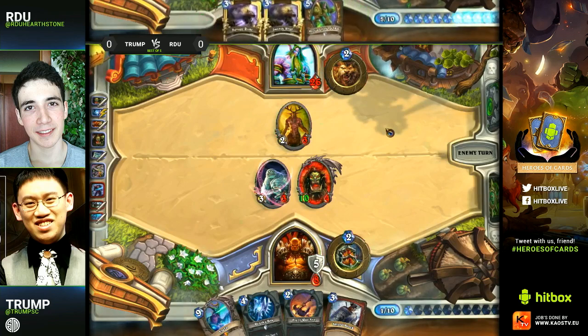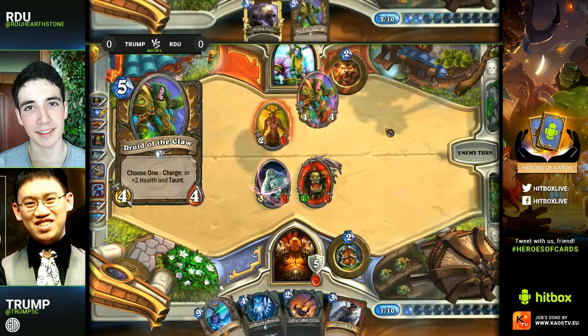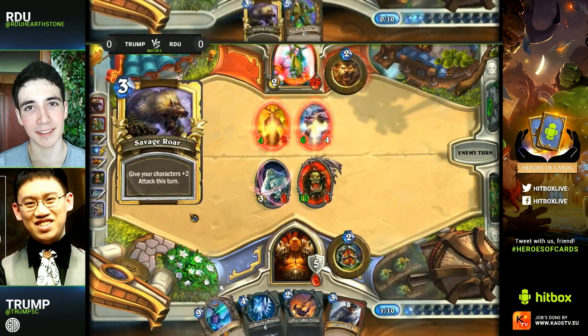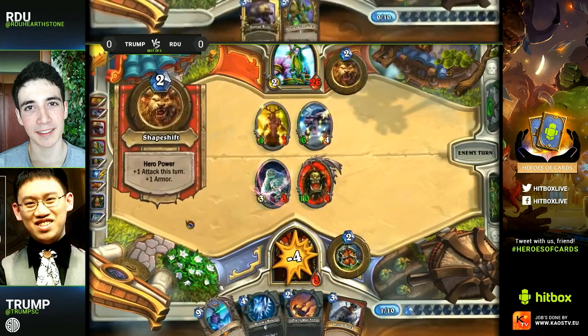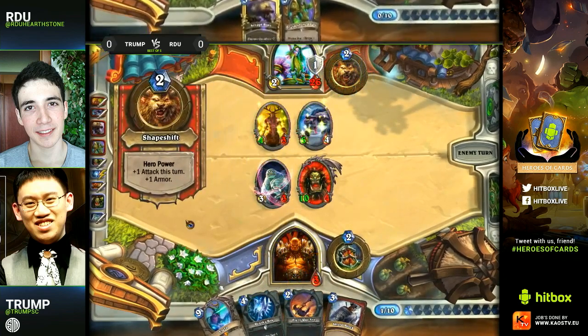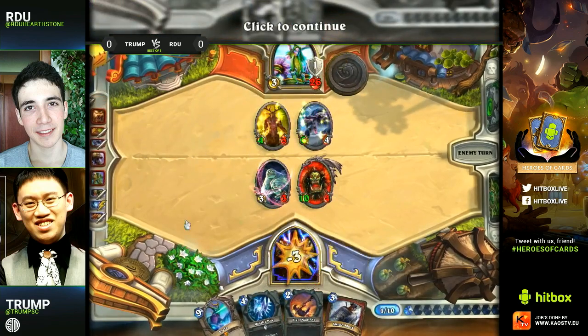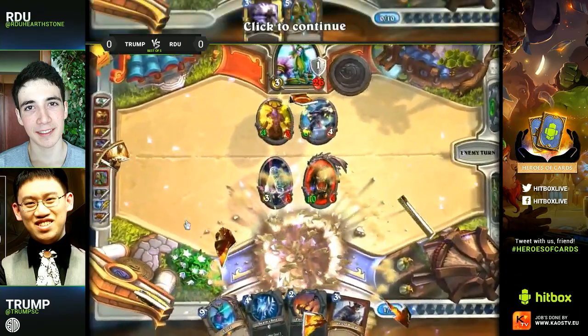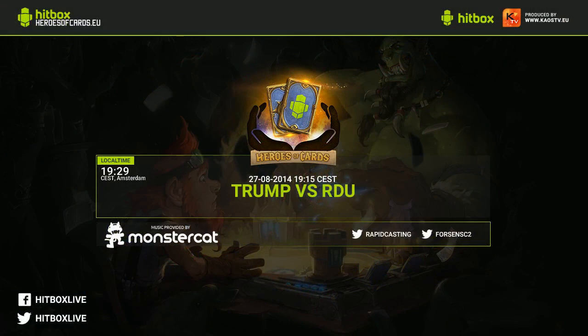If you Shield Block that turn you don't have enough mana to play Grommash, and you can't use the weapon that turn because you already have one equipped — so he was thinking about that. But he does have lethal now with double Savage Roar and the Charge. Kind of fortunate for Trump, but he did his best to stay alive. It's exactly — oh my gosh, he didn't even — there's no overkill at all, just an exact lethal turn there for RDU.